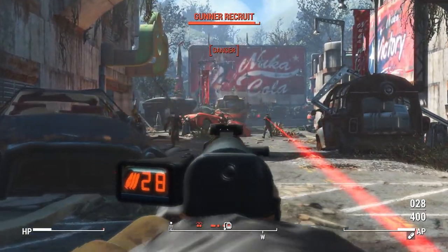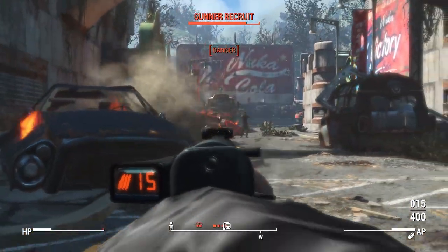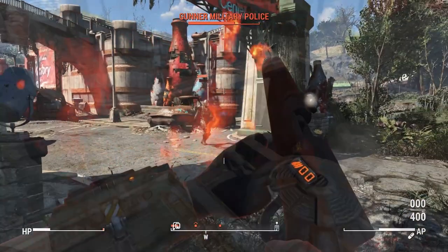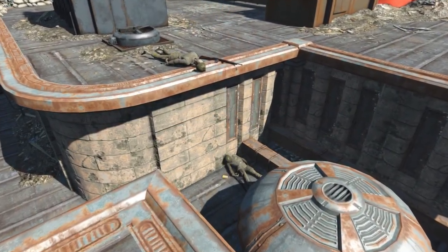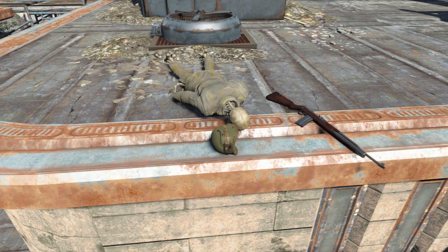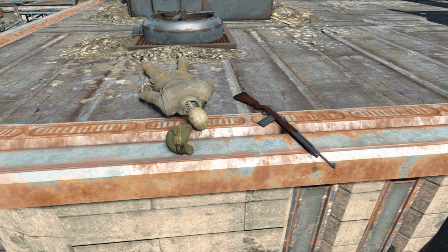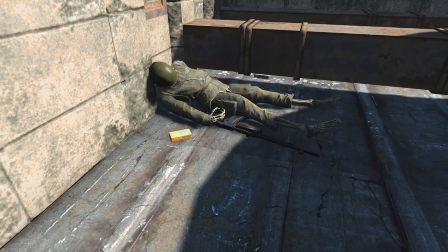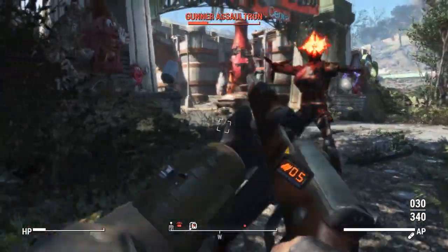Both of these weapons are added to the level list, so you will be able to find them on enemies out in the world. However, there are also some static spawns — both can be found at Fort Hagen on the roof, where you'll find two dead soldiers, each carrying one of the rifles. The VZ 52 will be up on a ledge and the Browning Automatic Rifle will be just down below it.